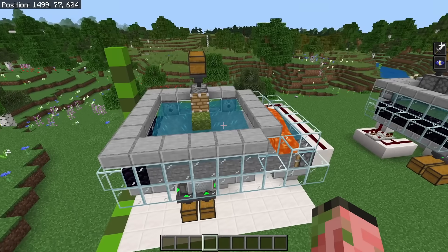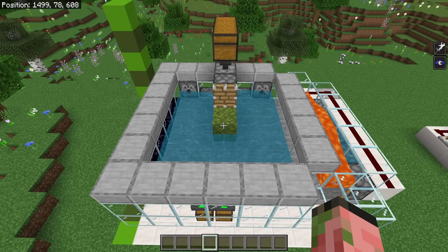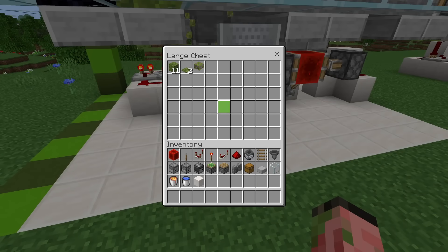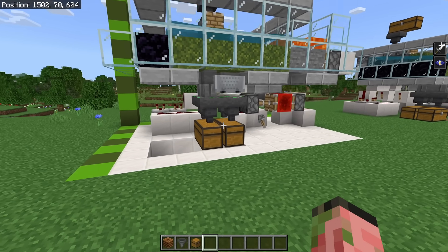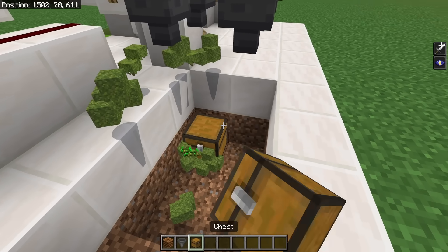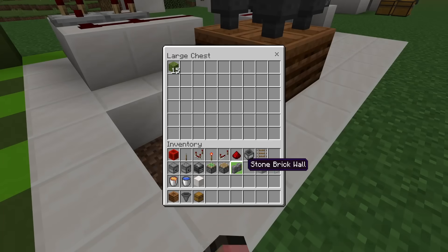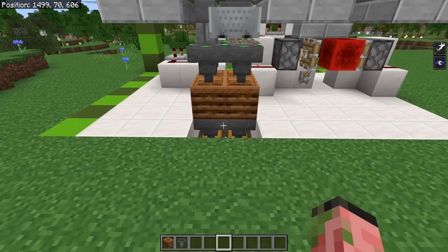Your farm is now complete. Turn on the lever and you should see it get bone mealed and harvest a whole bunch of moss. All the items get pushed into your item collection and go into your chests. If you want this primarily for bone meal, rip out these chests, place some chests a couple of blocks down with hoppers, and then a bunch of composters to turn all the items from your farm directly into bone meal.